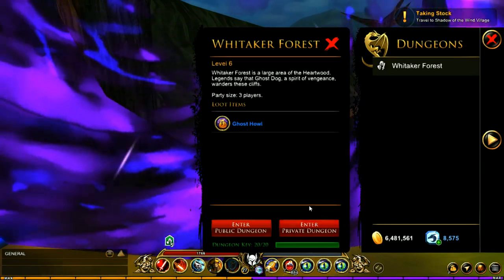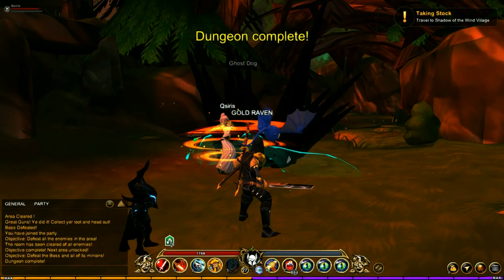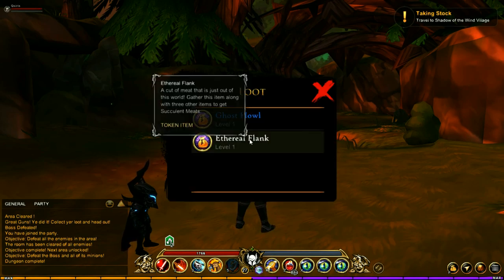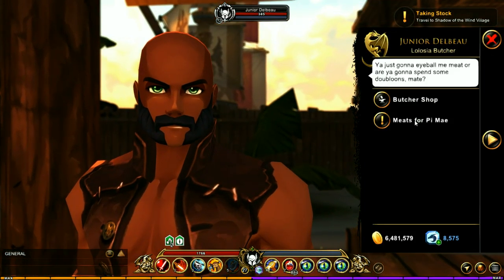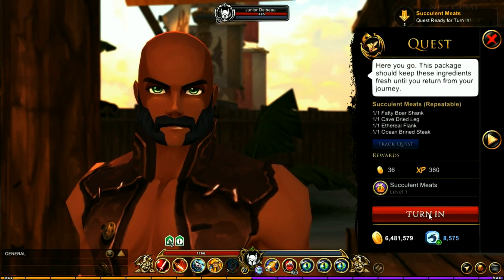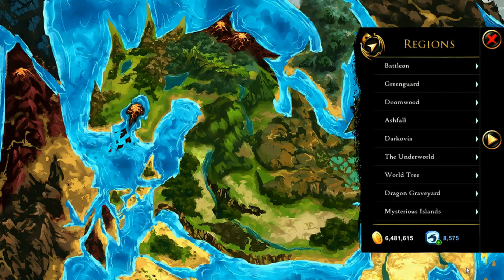The next place is Heartwood Forest — you're going to want to run the Whitaker Forest dungeon. In here, you're looking for the Ghost Dog, and you have a chance of getting the Ethereal Flank. Once you have all those items, head over to Lolosia and talk to Junior. You'll have a new quest called Meats for Paimei — accepting and turning in this quest will give you the Succulent Meats.